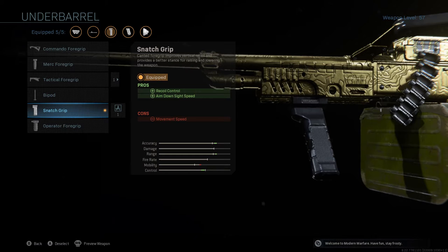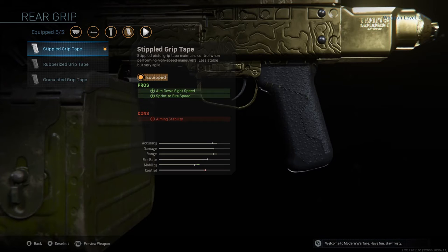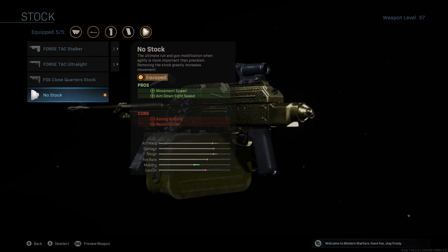Then you have the stipple grip tape — stipple pistol grip tape maintains control when performing high-speed maneuvers, less stable but very agile. It gives you more mobility, aim down sight speed, and sprint-to-fire improvements. Last but not least, the no stock attachment — the ultimate running gun modification — when agility is more important than precision, removing the stock greatly increases movement speed and aim down sight, at the cost of recoil and aiming stability.